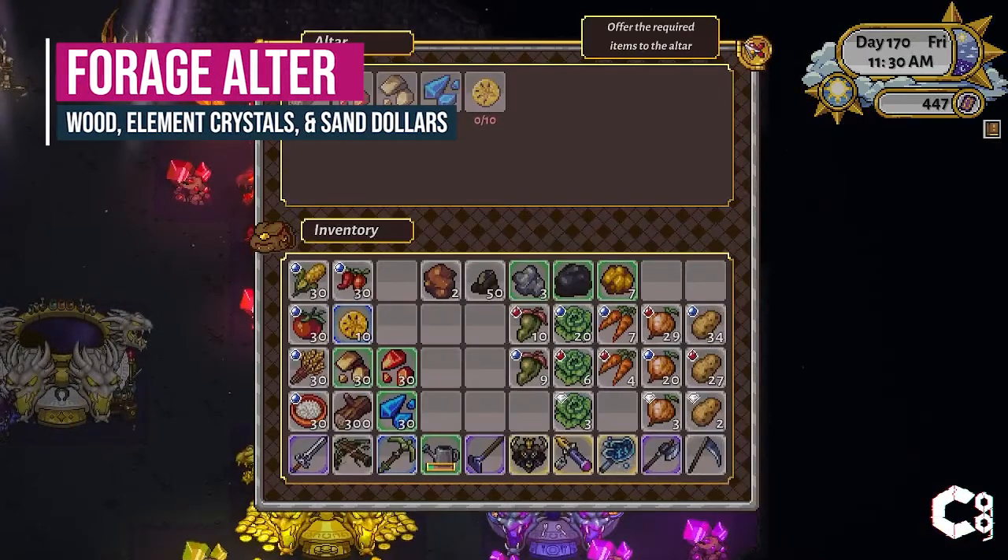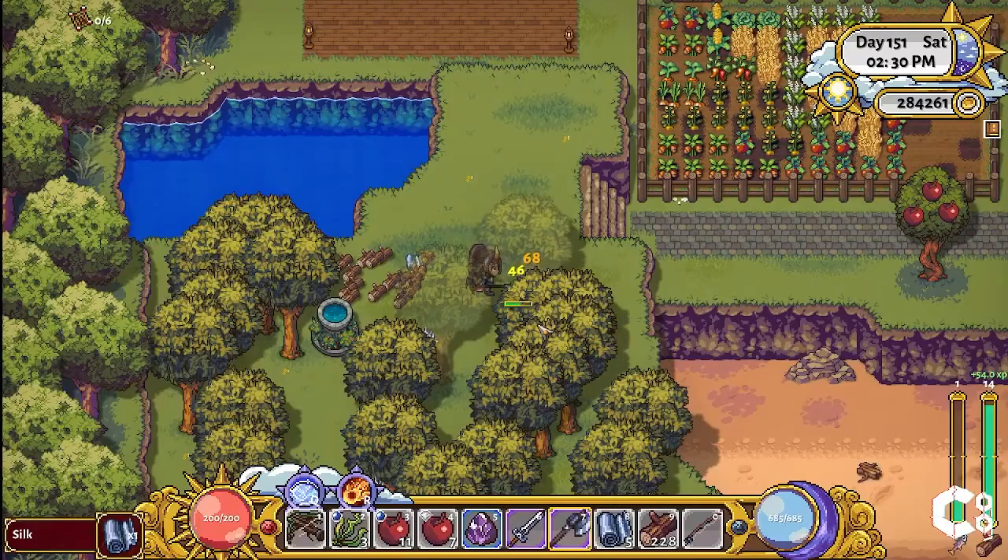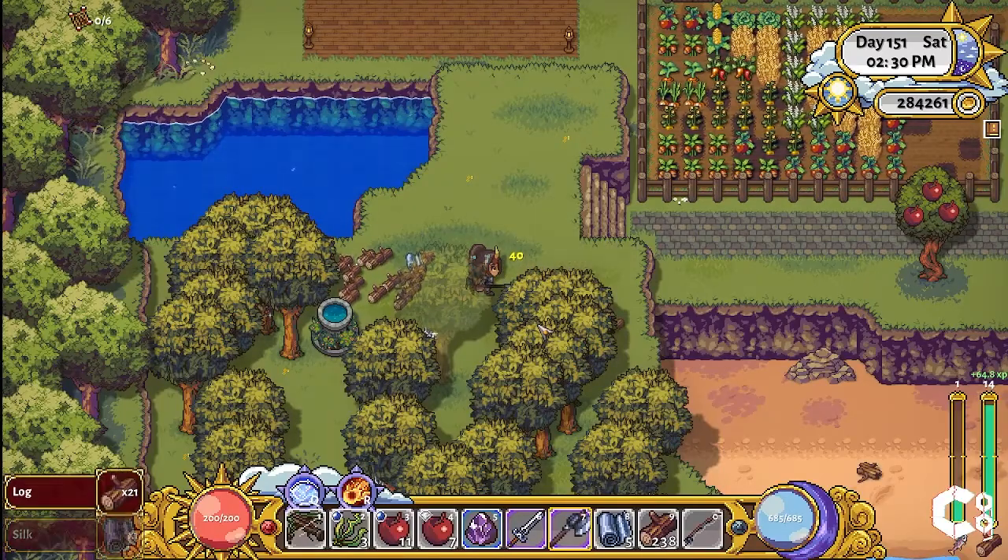The Forge Altar requires 300 wood, 30 earth crystals, 30 water crystals, 30 fire crystals, and 10 sand dollars. These are relatively easy to collect around Sunhaven and inside the mines.